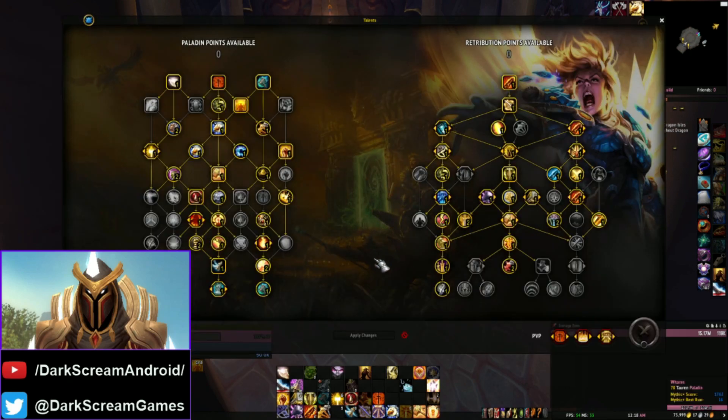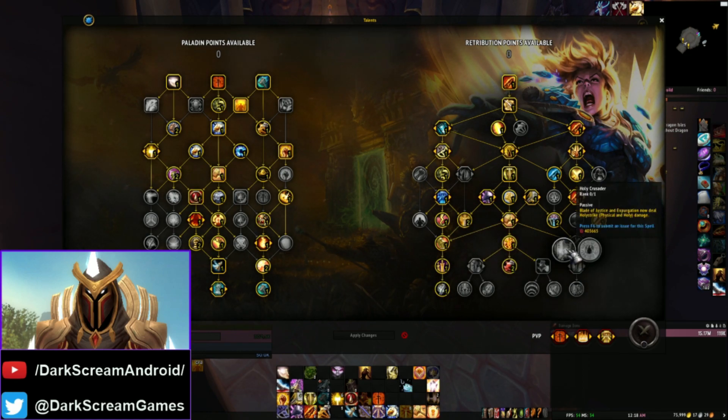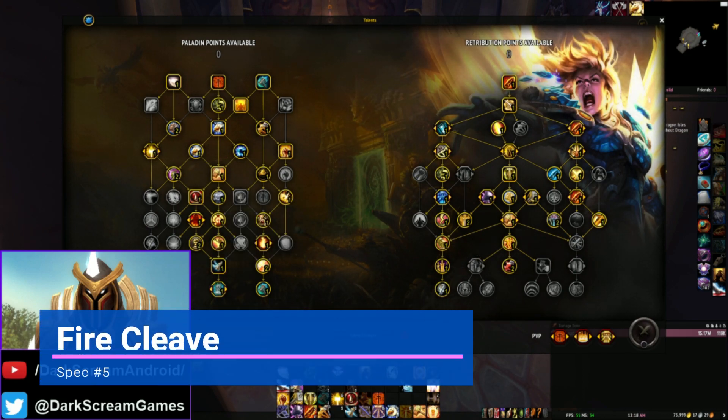I still wanted to share this build — it's a playstyle, it's a vibe. The numbers clearly haven't been tuned yet. But if you wanted to be an AoE guy using hammers, staying on that side of the Holy Strike tree, this is the build you would use. I did not opt for Holy Crusader because that talent does not work in PTR right now. Once that is fixed, we'd probably do a version where we convert Expurgation into Holy Strike — but since that can't be done, we'll go ahead and try our next cleave build.